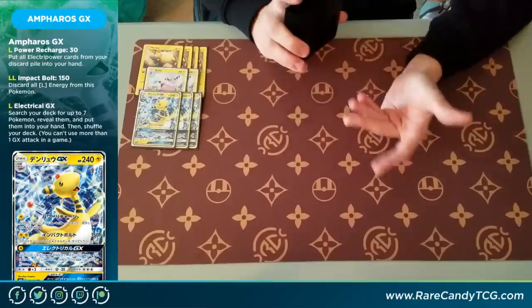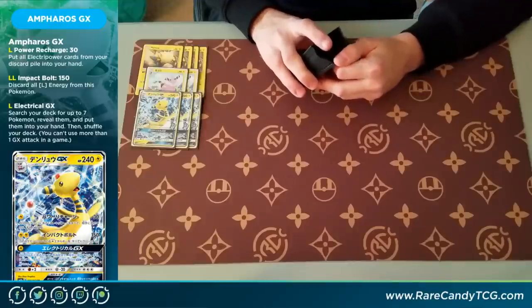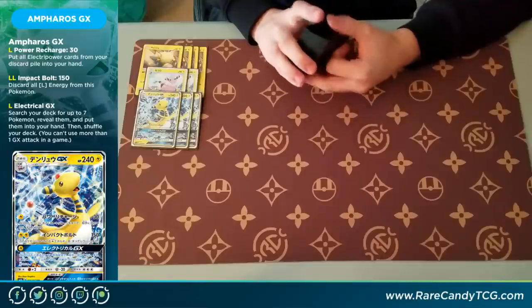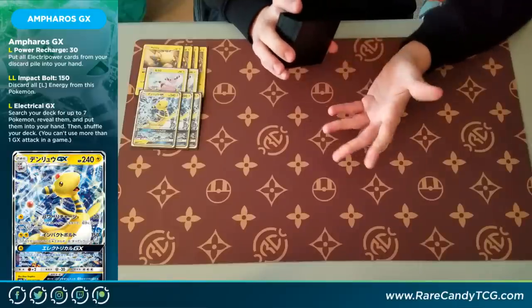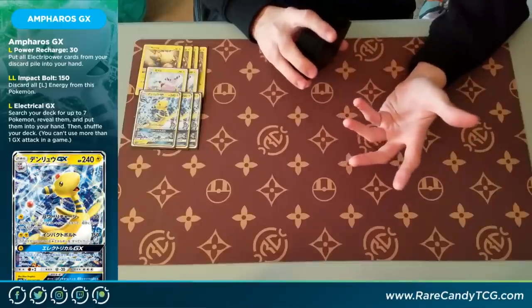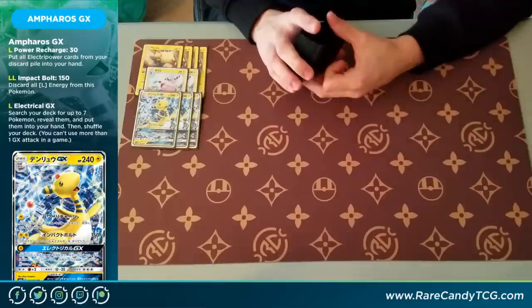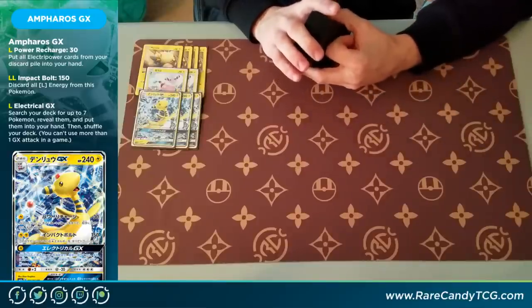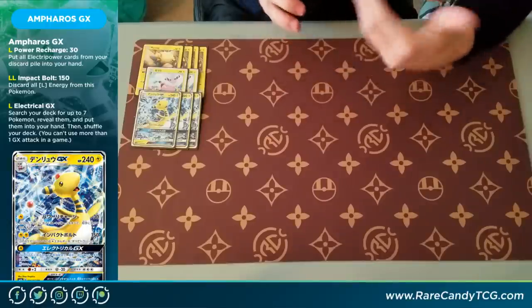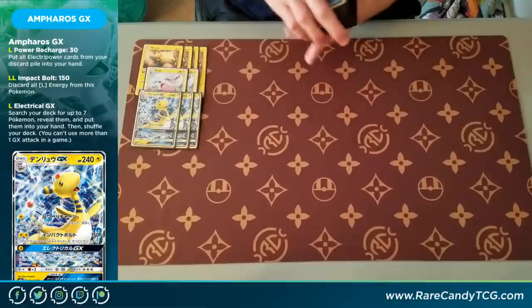Then it does have a GX attack. We're admittedly not going to use it quite as much as the other attacks, but it's still decent for a single Lightning: search your deck for seven Pokemon and put them into your hand. This is kind of cool if you evolve into Ampharos and don't really have any Electra Powers yet — instead of just hitting for 30 damage, it might actually be better in certain instances to just use the GX attack, grab the rest of your Ampharoses, your Ninetales, Layaways, etc., and just set up so your next turn is really explosive.